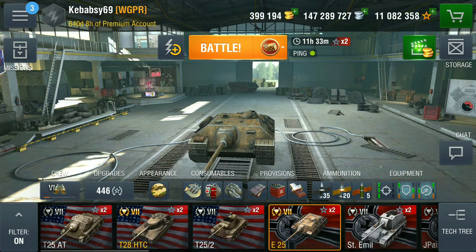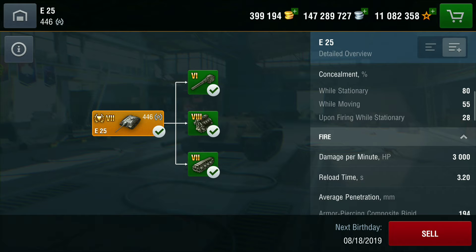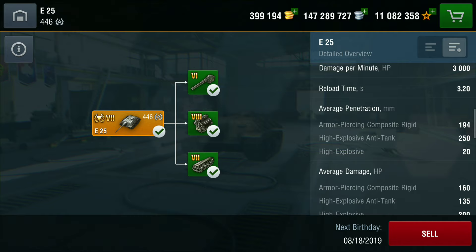It's a tier 7 tank destroyer with really good DPM. It has no armor whatsoever — 50mm on the front plate, 30 on the sides and 30 on the rear. View range is 253, very good camo, DPM is exactly 3000, reload is 3.2 seconds, average penetration 194 on APCR, 250 on HEAT, and 20 on HE.